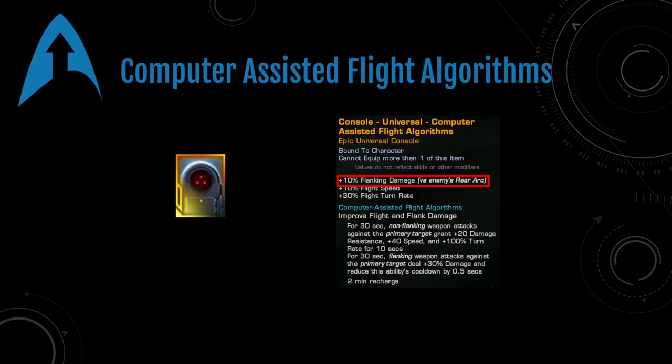The Computer Assisted Flight Algorithms console also gives you a passive bonus damage to flanking, and when you click the active it gives you flanking damage for the duration — about 30 seconds — and will also cool itself down as long as you're flanking. This cooldown can be pretty rapid and we can end up turning this console into just about 100% uptime as long as we're flanking the entire time.